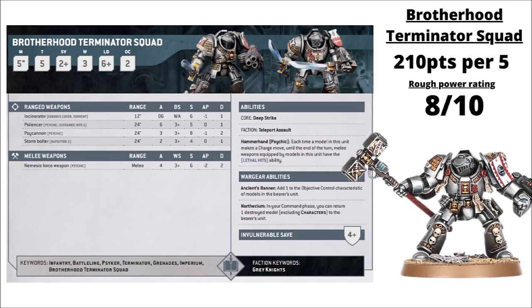Next up, the other Imperial Terminators before cycling back to the chapter-specific variants. For the Knights of Titan, we have the Brotherhood Terminator squad — 210 points per 5 models. These guys are equipped with their Nemesis Force weapons, so a whole bunch of attacks at Strength 6, AP 2 and Damage 2, and they can back up their Storm Bolters with maybe an Incinerator in the unit to purge some enemy troops. These guys cost a fair bit more than the loyalist Terminator variants, though in Grey Knights they have a very different role. Repeatedly teleporting around the board with their teleport assault means they can get close and be a good escort for characters.